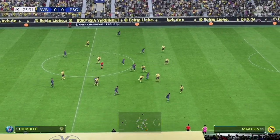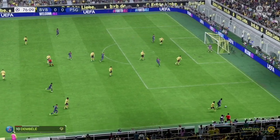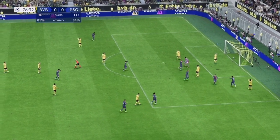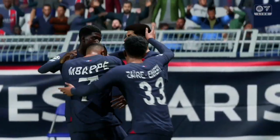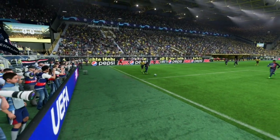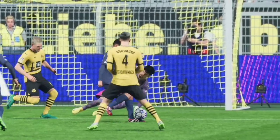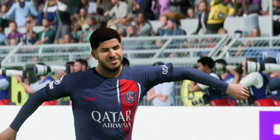PSG launch a counter attack, working the right side of the field. Ousmane Dembele has lots of green grass ahead of him as he cuts it back into the box to Asensio, who gets it in the goal. PSG are up 1-0 over Dortmund here in the second half — a great play as he one-times it to the top right corner and Koble the goalkeeper had no chance.